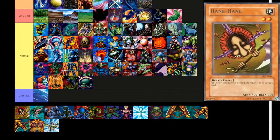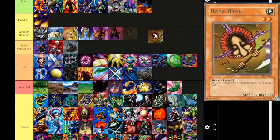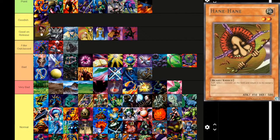Hane-Hane — Earth, level 2, beast type, flip effect. Select one monster on the field and return it to the owner's hand. I'm a little torn because this card is definitely Good on Release. I don't know if it ever saw any meta play, but it's a decent option. Just going to say Good on Release — there's not a lot of effect monsters to choose from.